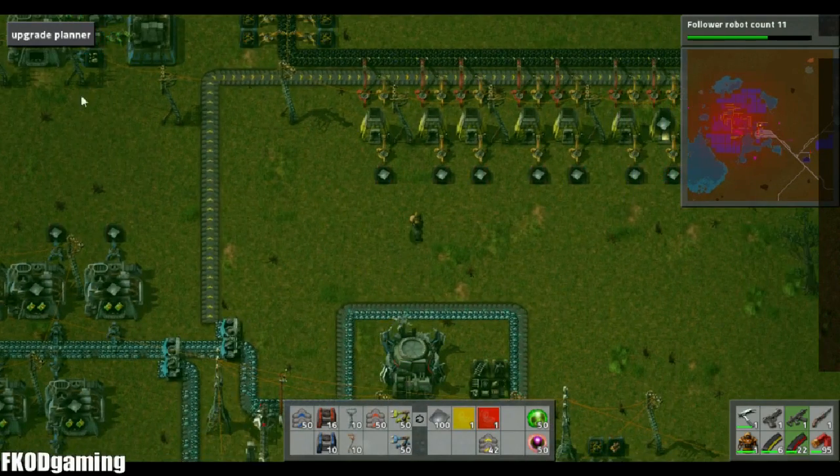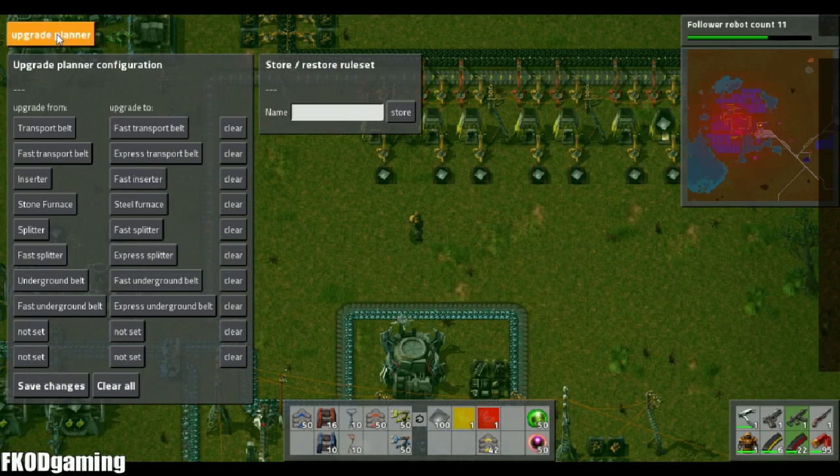Once you have one of those, you go up to your upgrade planner tab. Basically you set parameters for what you want upgraded and what you want it upgraded to. As you can see, I've got quite a few things set up: normal transport belt to fast transport belt, fast transport belt to express belt, inserter to fast inserter, so on and so forth. I've also got the splitters and underground belts in there.